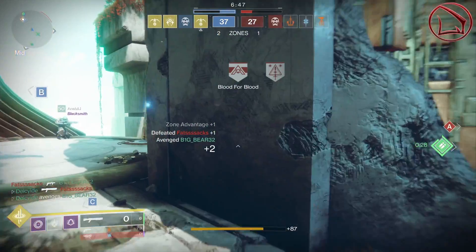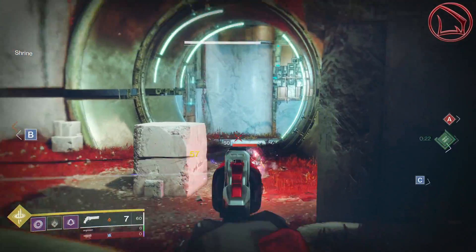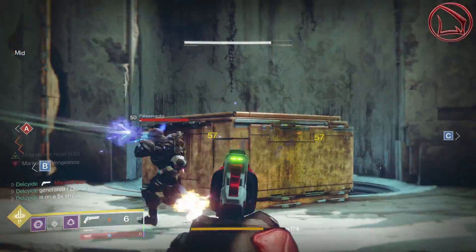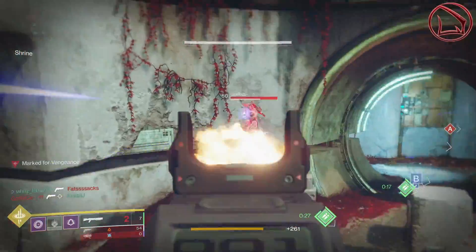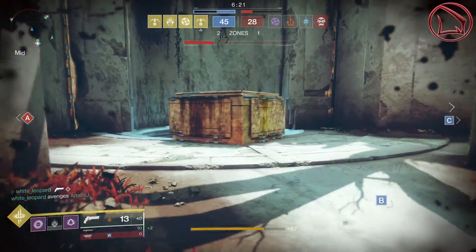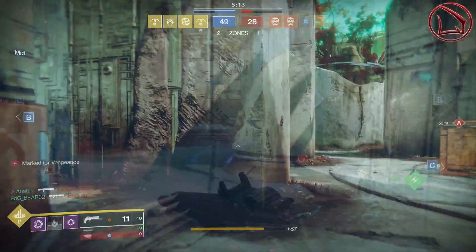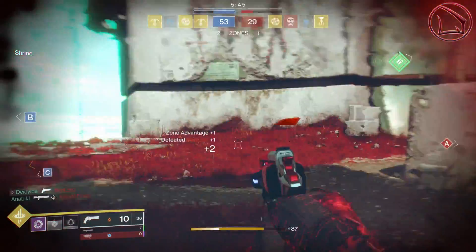This leads to my next point: how do we actually increase the weapon's overall aim assistance, regardless of whether we're in the air, sliding, or running? With Smallbore, Accurized Rounds, and Slideshot, I have three perks that increase the weapon's overall effective range. In addition, Moving Target increases strafing speed, but more importantly the target acquisition, causing more pellets to actually hit their target. Taking into account the +10 range masterwork, this thing has excellent synergy from the perks, mods, and masterwork combined. It's a fair assessment to say this is the definition of a god roll.